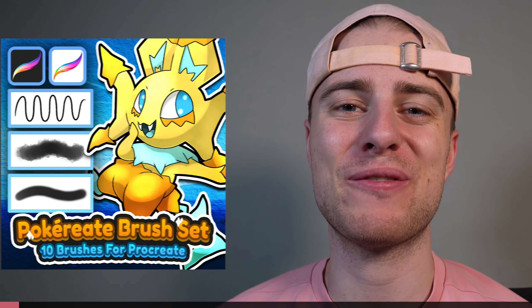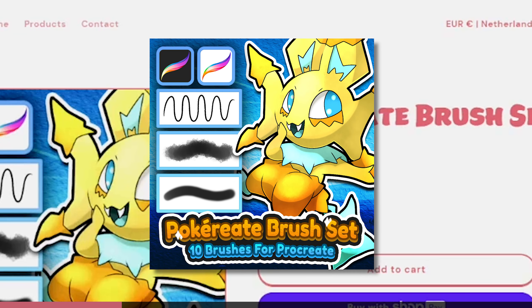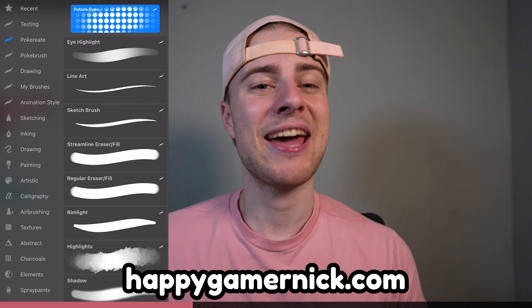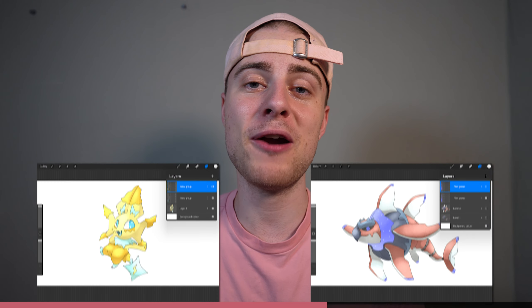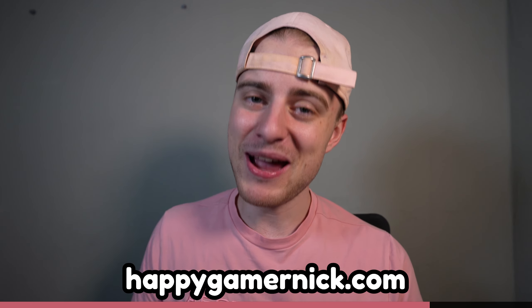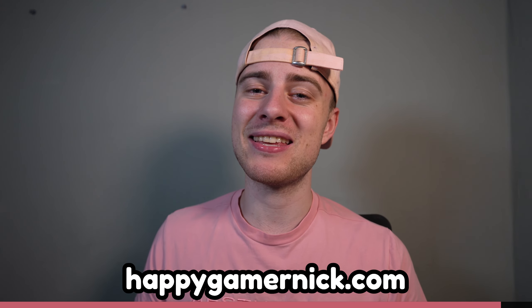I created a brush set with all my favorite brushes. I use each of them with every drawing that I make, so if you want to draw in the same style as me, I recommend checking out my website. For only €5.99 you can get the Pokreate brush set, which you can use in Procreate. It includes an amazing line art brush, a highlight brush which instantly makes your pieces look a lot better, and many other fantastic brushes. I also created a step-by-step guide on how to create Paradox Pokémon, which is easy to follow and includes extra tips. You'll also get the work files of two Paradox Pokémon, plus two files with just the line art so you can practice coloring and shading. This guide is also €5.99 on my website, but there's a combo deal for both the brush set and guide for only €8.99 — a 25% discount.